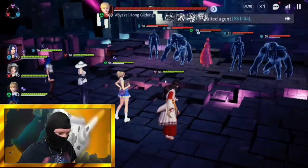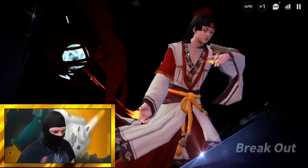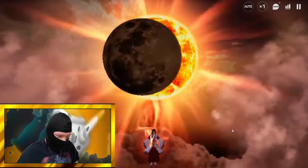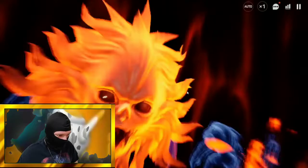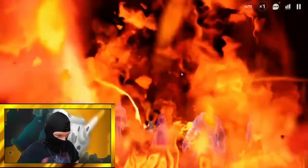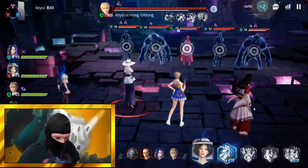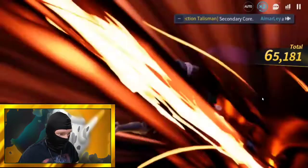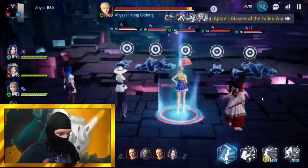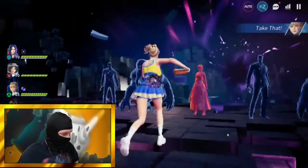First we're going to throw down some damage-over-time. I'm targeting Hong Gildong so that hopefully both burn and bomb land on her, because I'd really like to get her stunned. She's got a bomb on her — now Misquying will detonate that bomb and hopefully stun Hong so she cannot heal everyone up. We did not get the stun, so this could be an interesting fight.